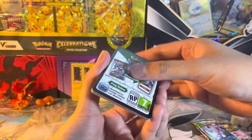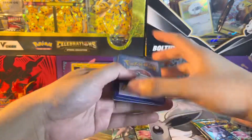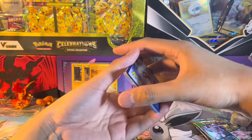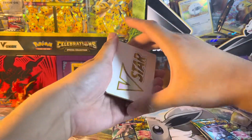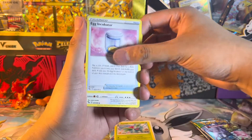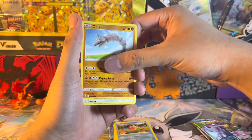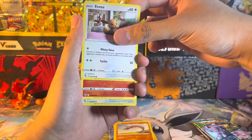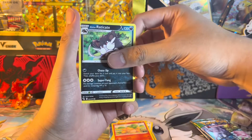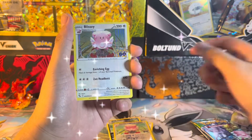I hope you guys are all doing well and having a good day. You know, as every week passes by that I'm opening up cards, that's another week closer to Pokemon Violet and Scarlet releasing. I am very much stoked to get my hands on that game. I ended up pre-ordering both versions on my Switch because I didn't want to take the time to go to GameStop or Walmart or Target. And we got a regular holo Blissey.